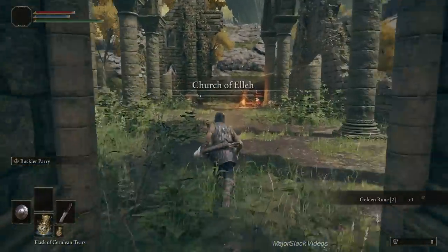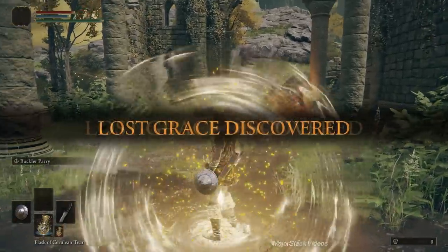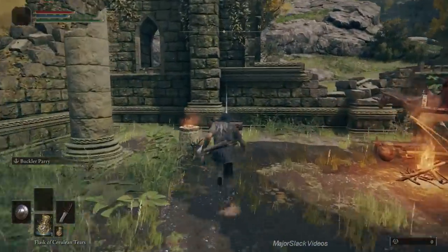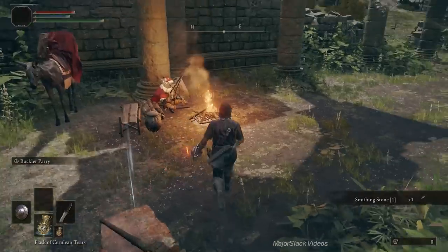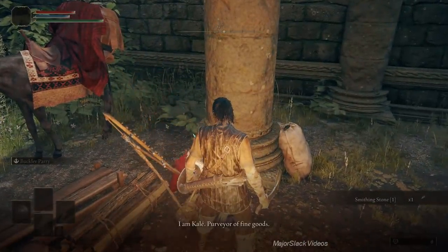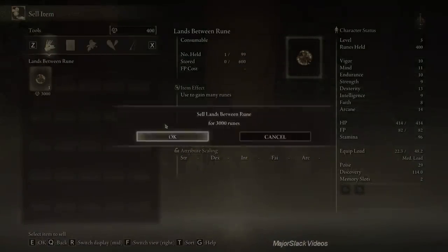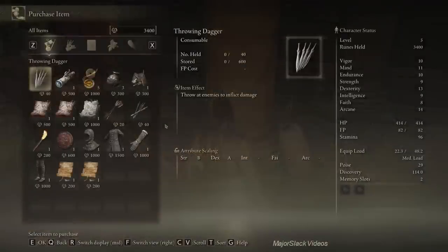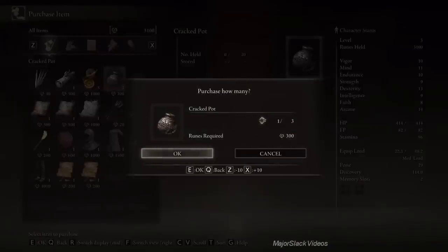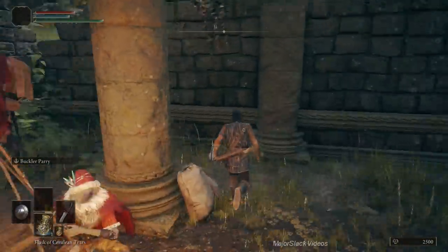Just before you go inside the church, grab this golden rune — it gives you an extra 400 runes, so now you have 3,400 runes. Discover this site of grace and pick up the smithing stone. Talk to the merchant. Buy a crafting kit and two — count them — two cracked pots. No more. You're going to need all the rest of the money for leveling up later on.